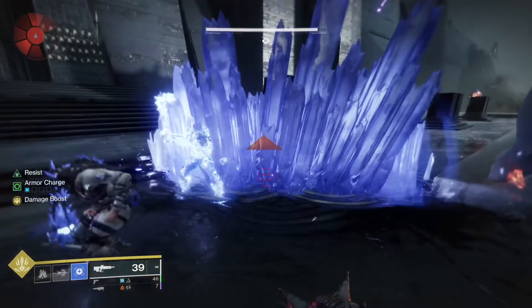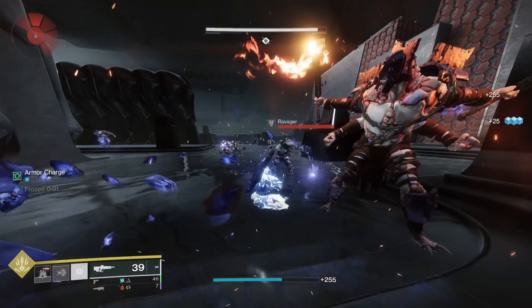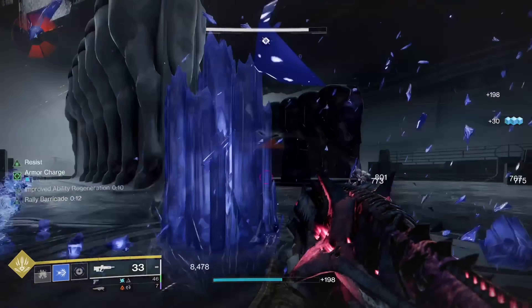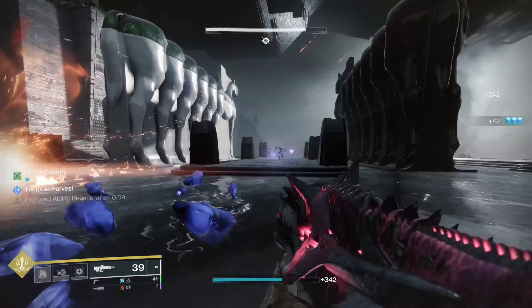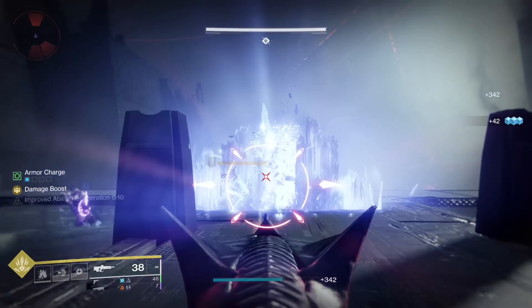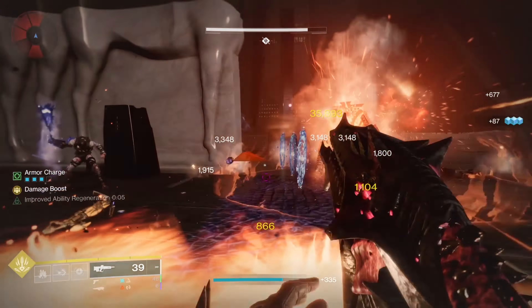Starting from the top, the main purpose of the build is to create and destroy a bunch of Stasis Crystals that clear adds. This means you don't need an add clear weapon, and since the nature of the build is close range, you won't be needing a plink-plonk weapon either. Now that we have crossed out two weapon classes to run in our build, what should we pick out of the remaining four? A major melting weapon should be a solid option, and a boss DPS weapon is probably good as well since the Stasis Crystal spam doesn't exactly cover those two.